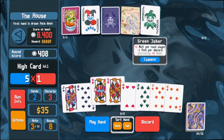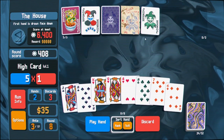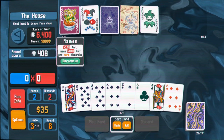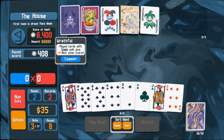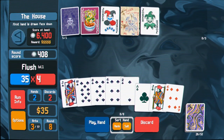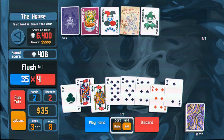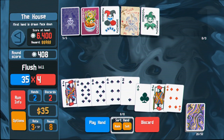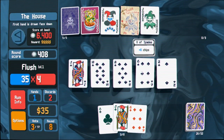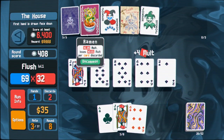I have to discard some stuff - this hand is so bad. Oh yeah, this makes this worse too. Okay, this should be pretty good. I actually kind of like suit sorting, honestly. I feel like it makes me lazy, but whatever. This is gonna get a two multiplier. I want to sell this ramen - it's already not that much multiplier.